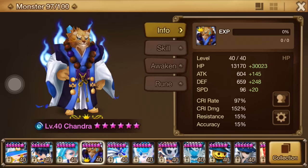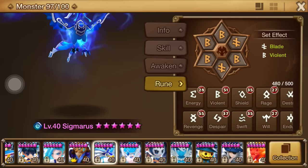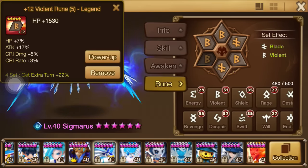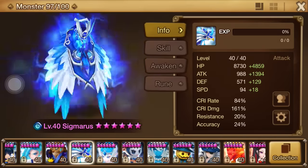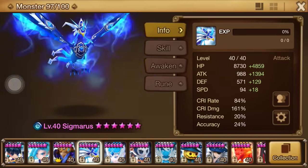Sigmaris — no changes to him. He's attack or damage build and could be used in Dragon's B10 or a lot of places, but I basically use him for Secret Dungeon farming. That's pretty much it for him.